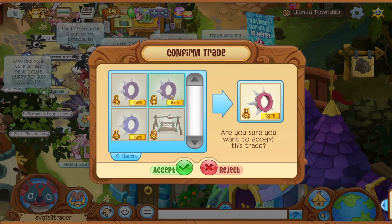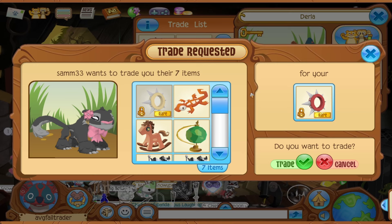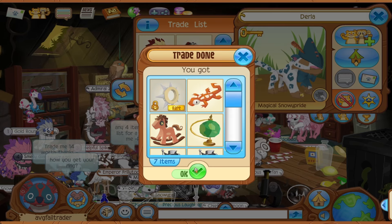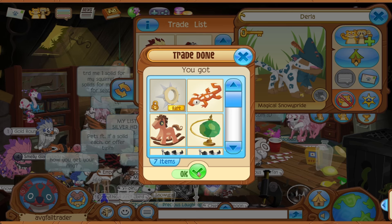Got a pink long for 2 purples and then the blue short and the member den beta, so I pretty much got a pink long and a red short for a red long, which is pretty good because apparently pink longs are being hoarded so it's really hard to get. This trade is low-key fire — yellow long plus 6 non-member den betas. I'm gonna take it just because I feel like it. I like non-member den betas, so W.